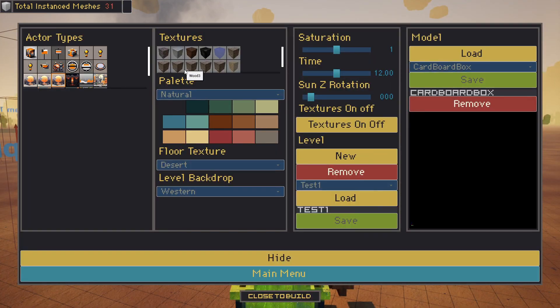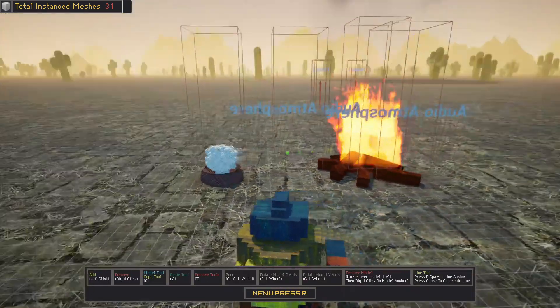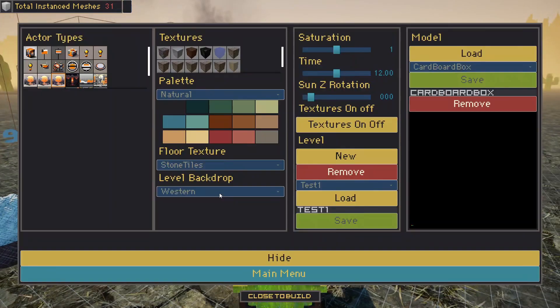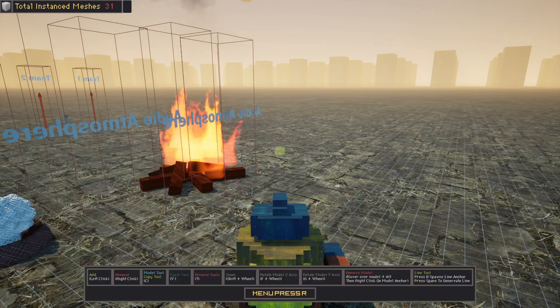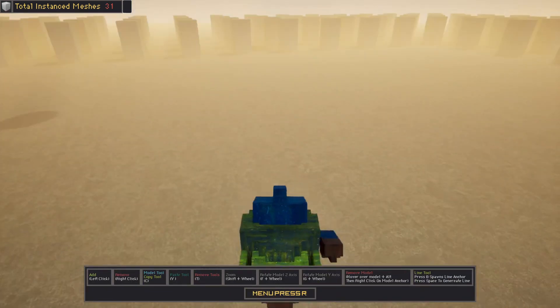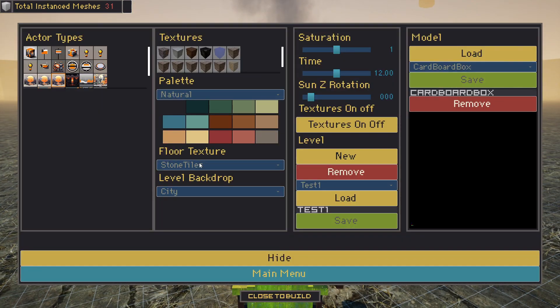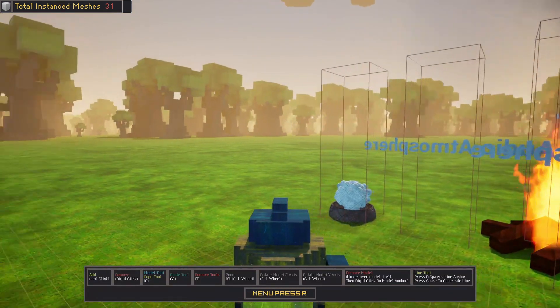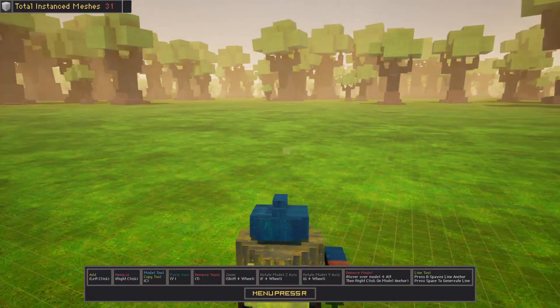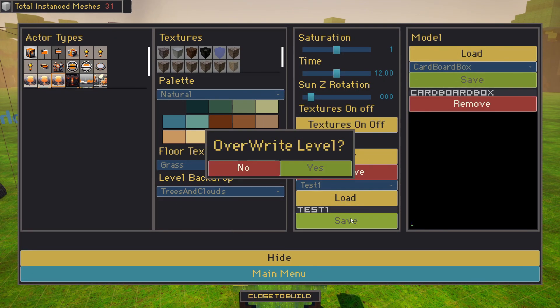We can also adjust the way the ground texture looks, the tone tiles, and also the backdrop. Currently there are only a couple of options — I might add more in a future update, but it's at least a start. Switching to trees, clouds, and grass, you can see it's all pretty performant and fast to do.